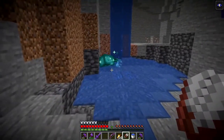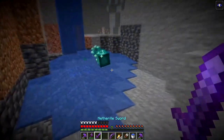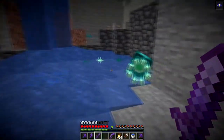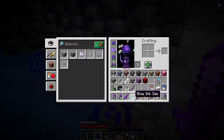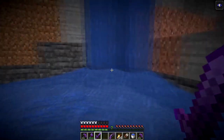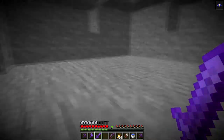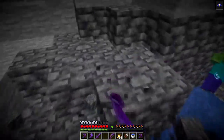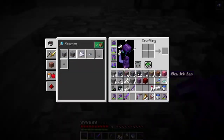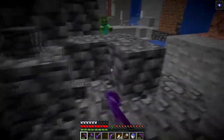Glow squid — this is another new thing. If I kill this, that gives me glow ink sack. So that we can now put on things to make them glow, which is interesting. While I'm here I'm going to go ahead and grab more. I'm guessing — is this deep slate this high just for now until the second part? I think that might be it.